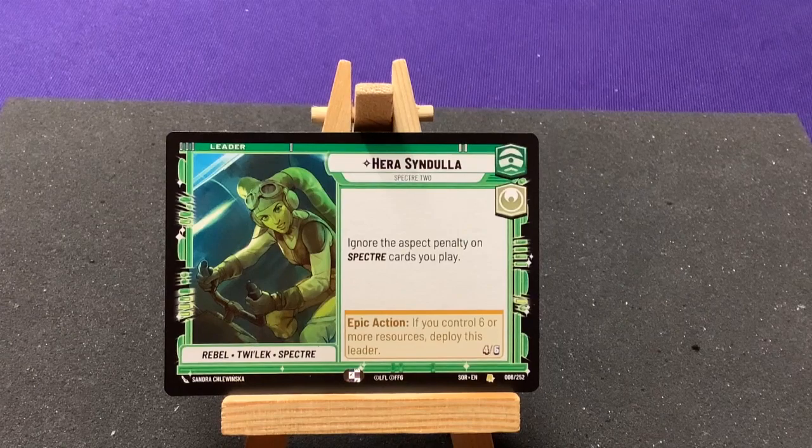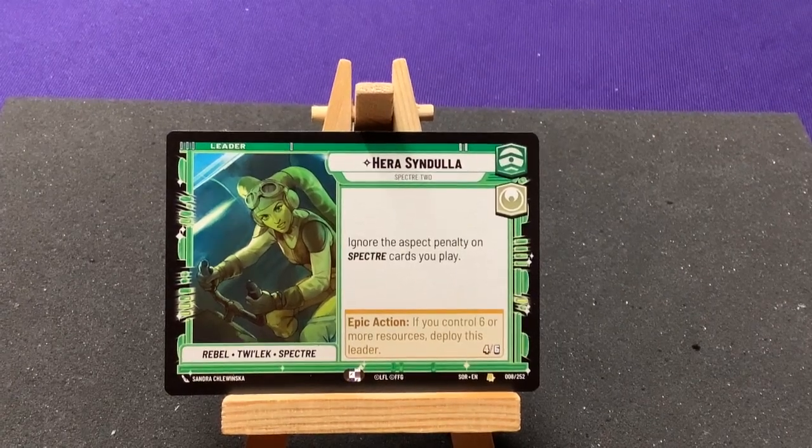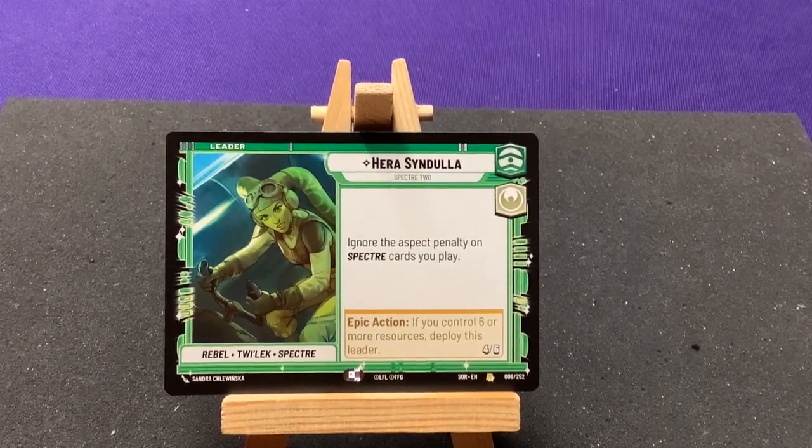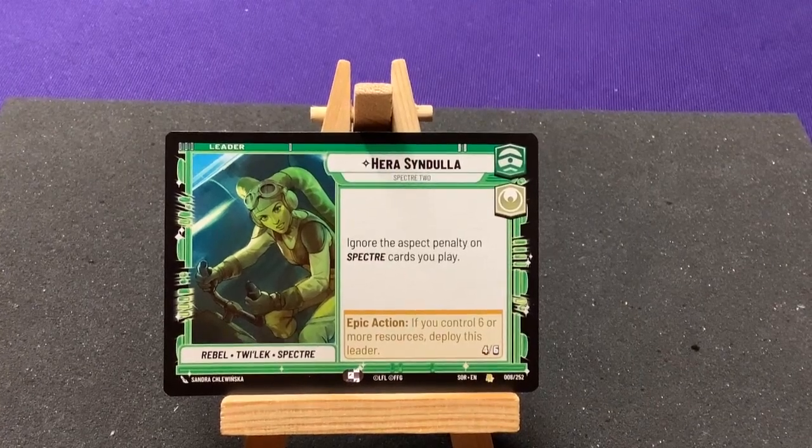She ignores the aspect penalties on Spectre cards. We haven't seen any Spectre cards yet, but it means you can play cards outside of her main colors — green and white — with her.